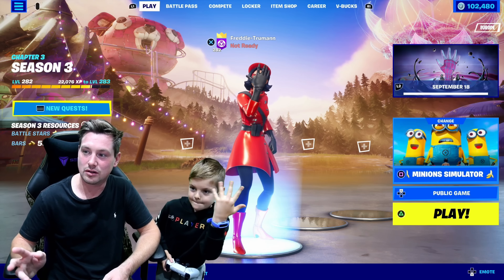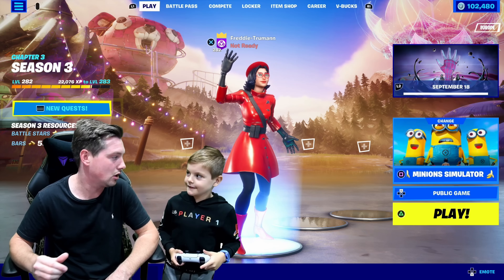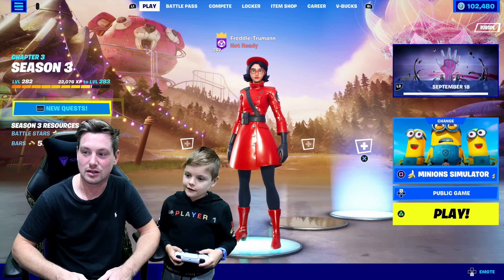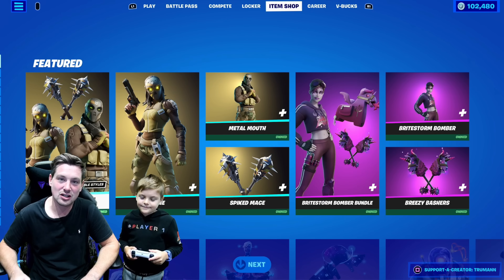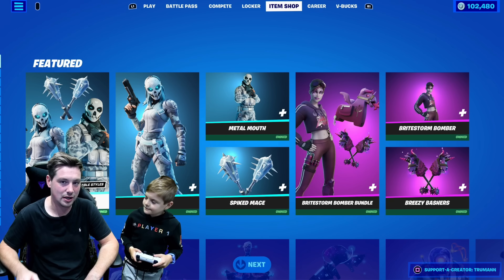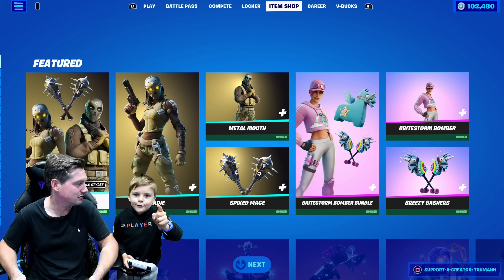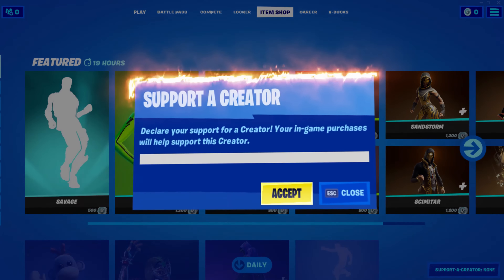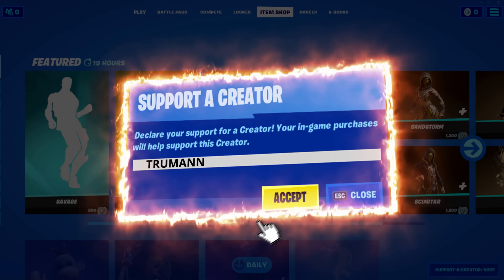Alright, Fred, let's go to the item shop on your account first, then I'm going to go to the item shop on my account. This is today's new item shop. Freddie, what credit code should everyone be using when they're buying stuff? Use credit code TRUMAN in the item shop every day. It helps me and Freddie make these sort of videos. We really appreciate it.